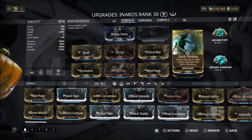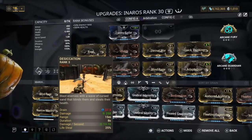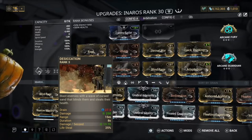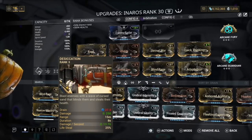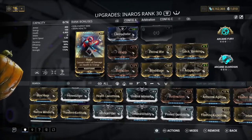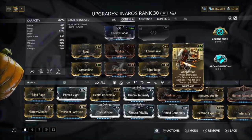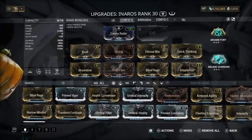Quick Thinking is a really good mod for this build because you're not really using many abilities. Even in later game after about an hour, I was using the first ability quite a bit and still wasn't running out of energy because of Rage. With Rage and Quick Thinking together you won't run out of energy — it's basically just having a second life. We also have Adaptation for damage resistance to be more tanky.